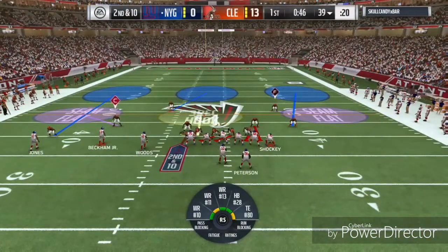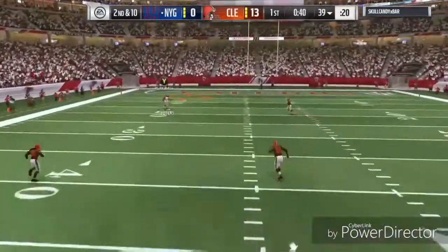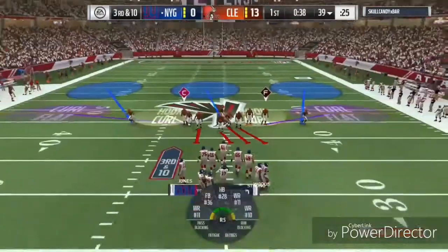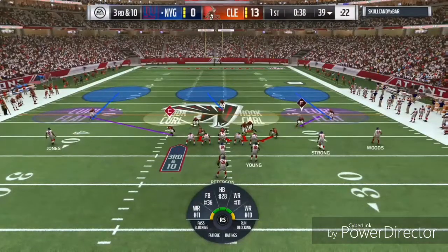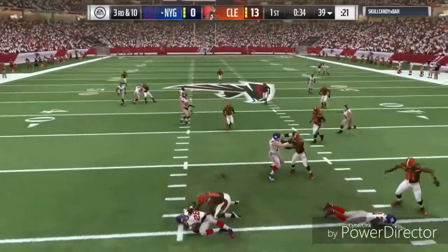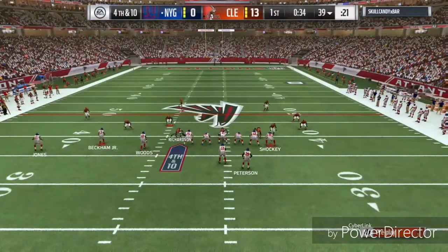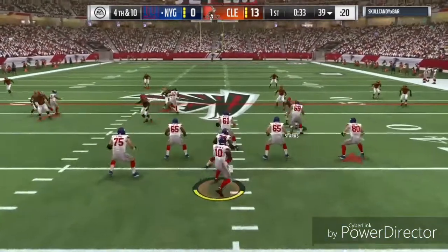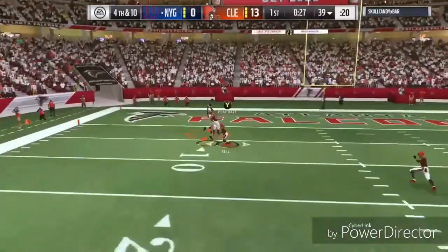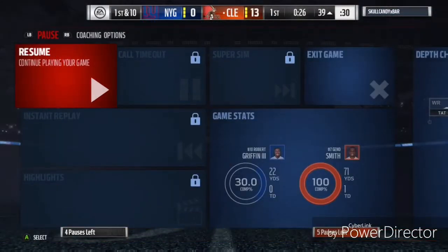He comes out in the same formation again — three wide receivers to the left, Jeremy Shockey on the line, Adrian Peterson to the right — and tries to throw deep again. Odell Beckham just doesn't get it; Von Bell hit him right in the helmet but no pick. Third down he switches to a three wide receiver set with a fullback, tries a screen pass but we're all over it. Fourth down — back to bread and butter. He tries Marvin Jones deep, double coverage — get that out of here. We get the ball back at the 39.